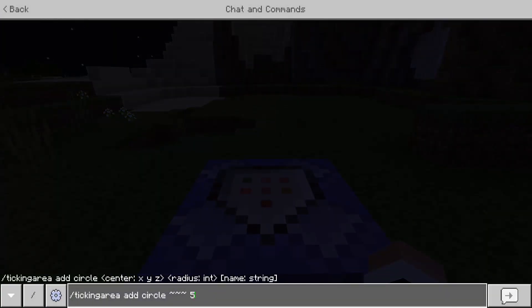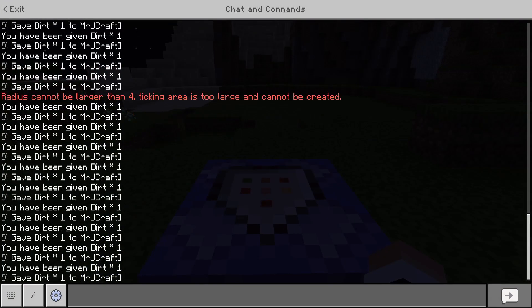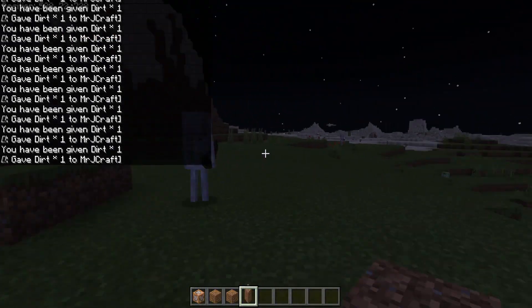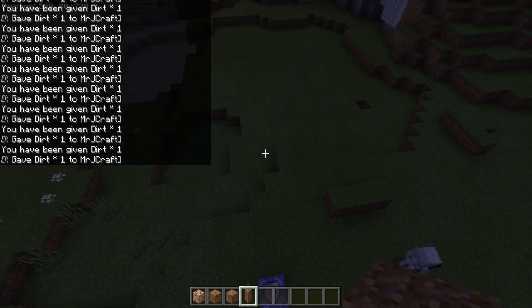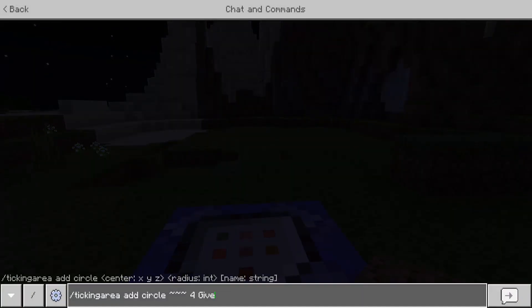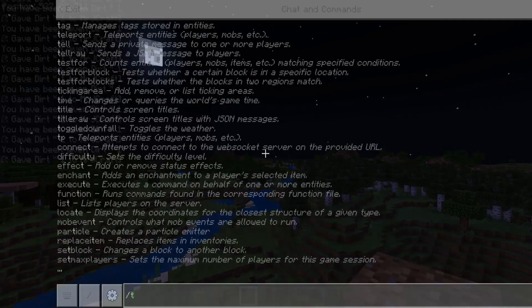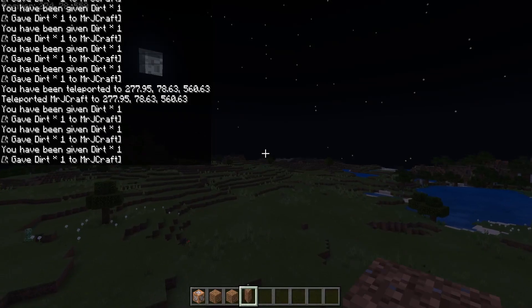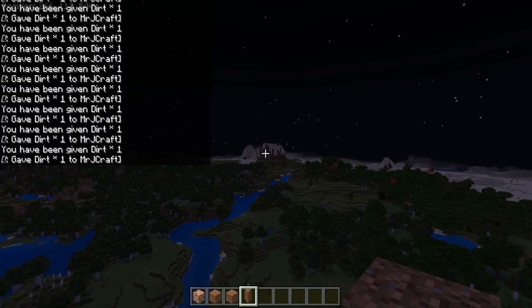The maximum ticking area radius is four chunks. If we try five, it says 'radius cannot be larger than four — ticking area too large, cannot be created.' So four isn't four blocks, it's four chunks in a circle — a four chunk radius — which is actually a very large area. Now if we fly away and teleport 300 blocks away, it's still working even though we're far beyond where it stopped before.